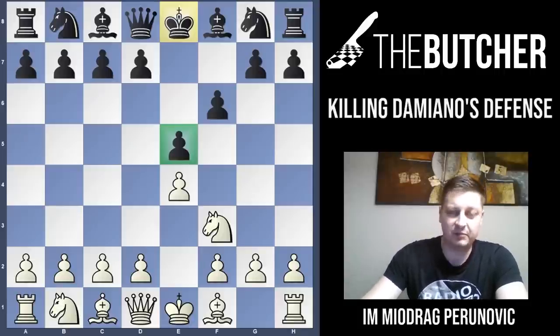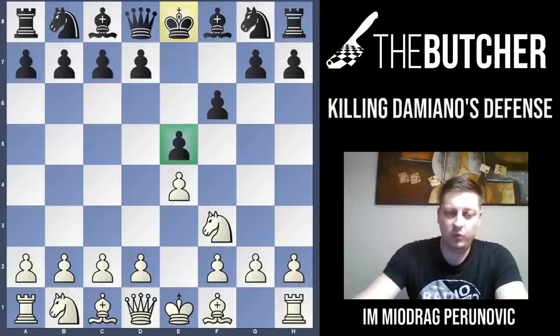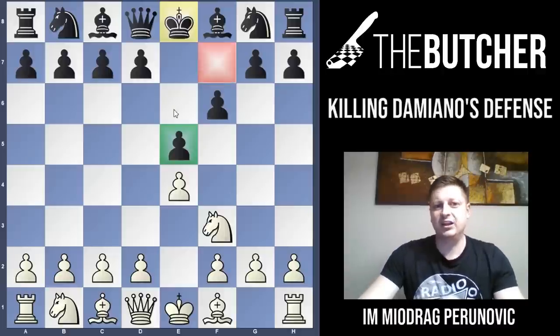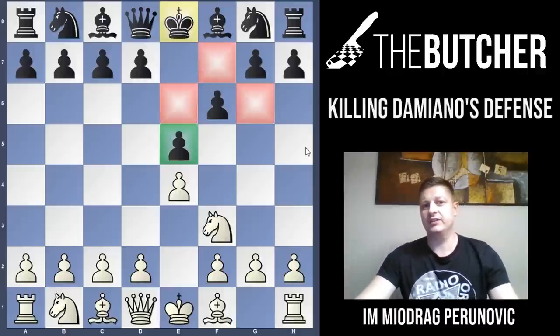Well, Damiano certainly wasn't one of the best players when he played this move. It's obviously not a good developing move — he doesn't develop his knight or bishop. He actually just defends his pawn with a pawn, while also weakening a lot of light squares around the king.